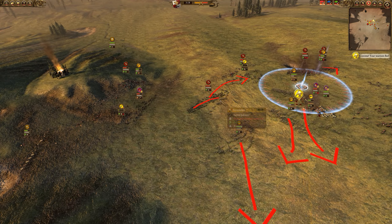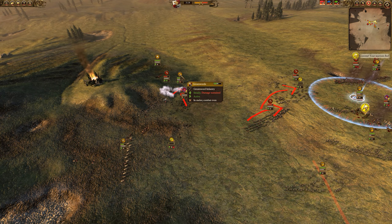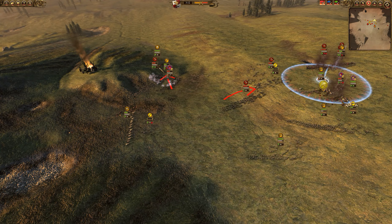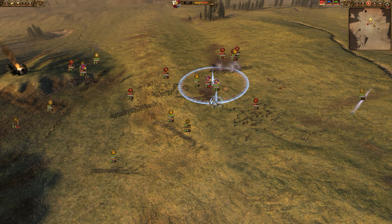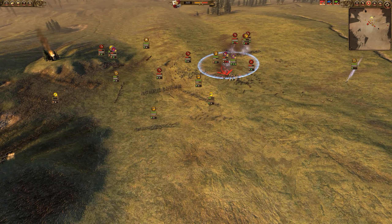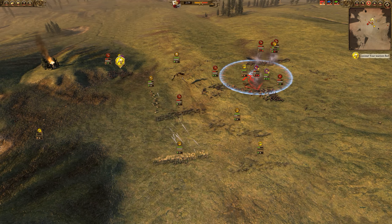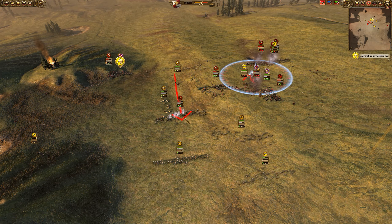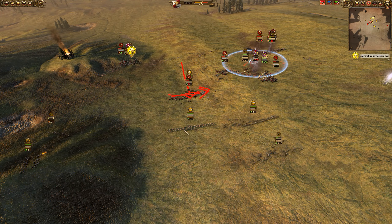My plan is to focus on the fast units: take out the Swords of Chaos, take out the Forsaken, and take out the Dragon Ogres. Then we can hopefully just kite the Chaos Warriors for days with our gunners. I brought more gunners than usual and a Celestial Wizard because I'm tired of the Light Wizard right now. The cannon has been pounding into the Swords of Chaos, so we're going to intercept them with the Demogriff Knights.